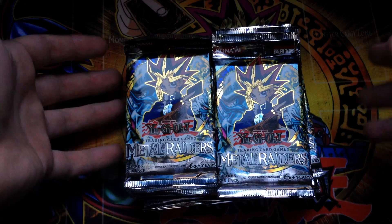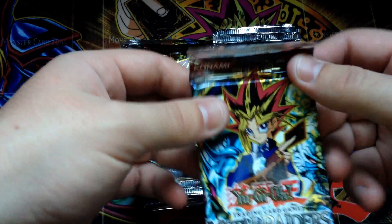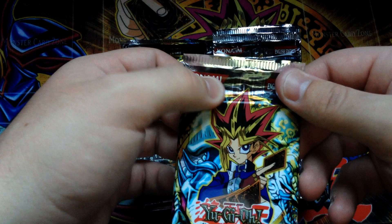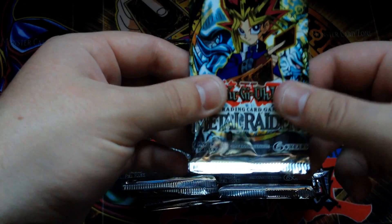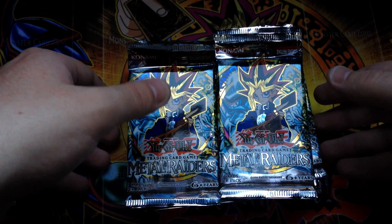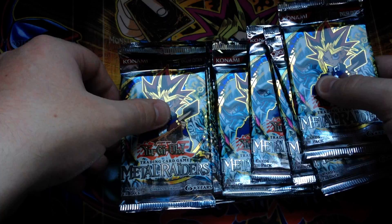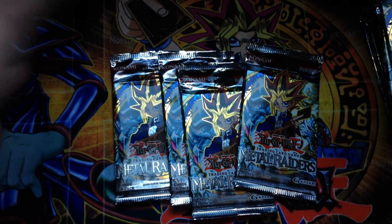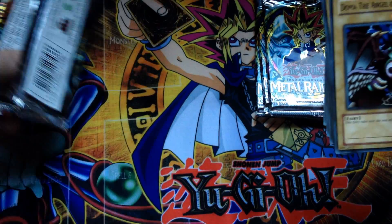Unfortunately they're unlimited, so that kind of takes out the value of most of the cards. I think these are from the first printing of the Legendary Collections — the binders — because they have the old Konami logo they don't use anymore. It says 'six plus years,' which I think they started putting on around that time. They didn't print Metal Raiders in anything except the Legendary Collection since 2003-2004. Four of them have been opened — not by me, this is how I got them — so only 20 are actually sealed. Hopefully they didn't take all the holos out.